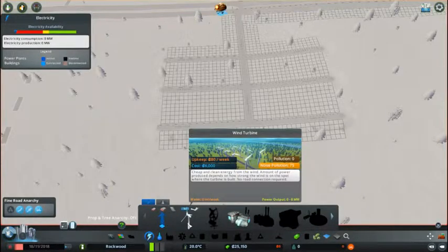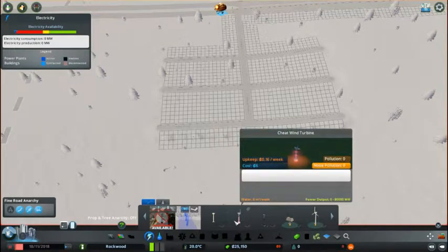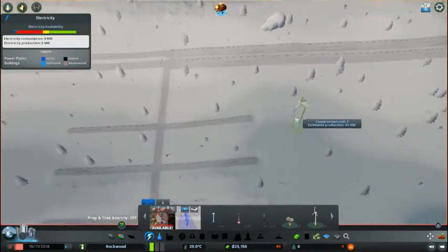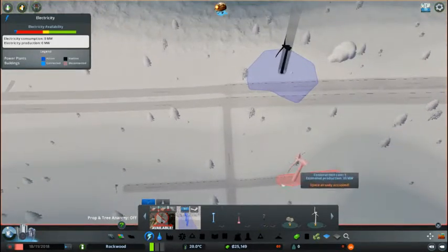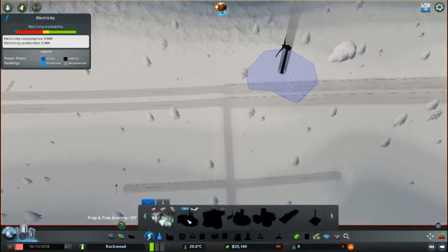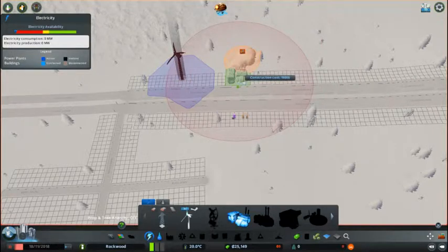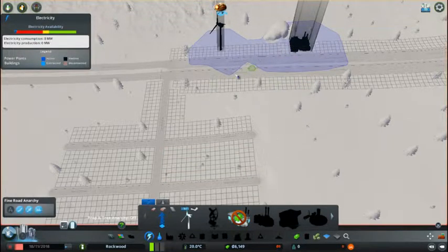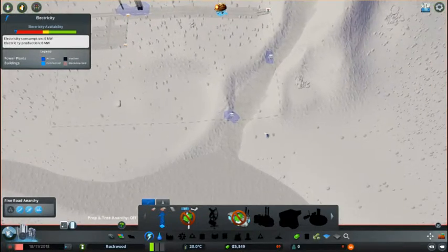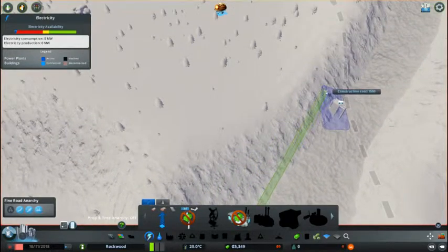First thing is we're going to need power. I have the usual mods. I'm going to actually put down a coal power plant - I know it's going to get noisy, but I'm going to put in a coal power plant and then just run that along the back. These need power, so I'm going to run that along like that.